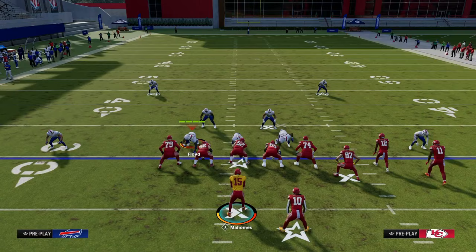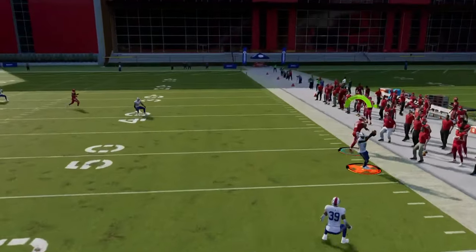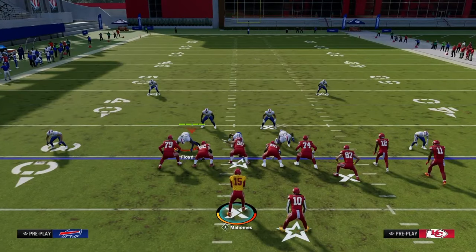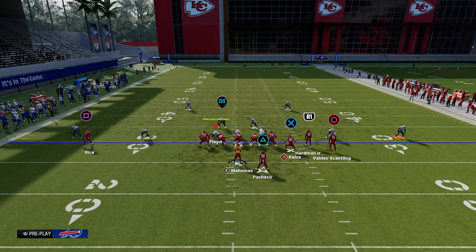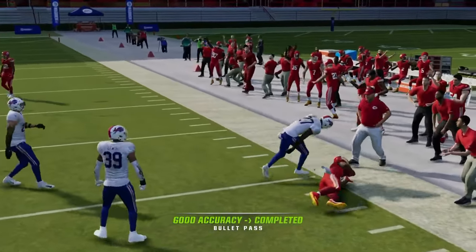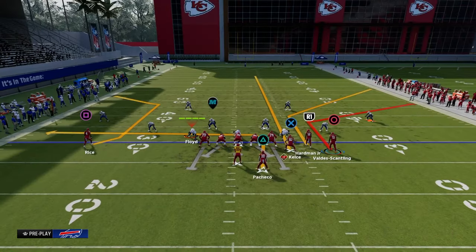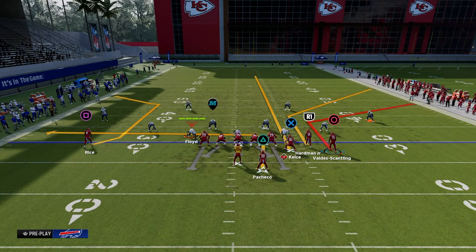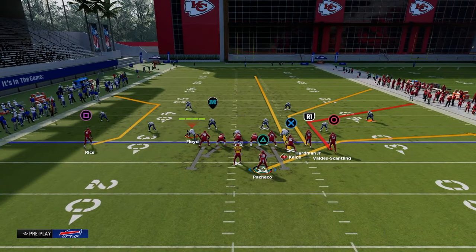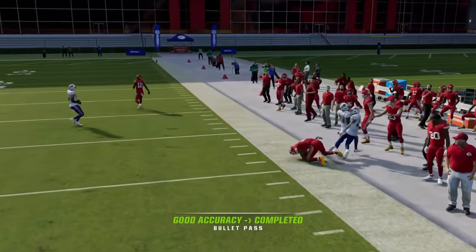The constraint we're putting on the defender — the defender we're stressing — is really this flat defender, because we're basically saying: based on how that right-side slot corner defends us, we're either going to throw it to the flat or to the corner. Another variation of that is the double corner. The double corner has a 15 to 20 yard corner route, a 35-yard corner route, and a clear-out streak — and we could also throw a flat route. This constrains the defenders and we're able to attack.